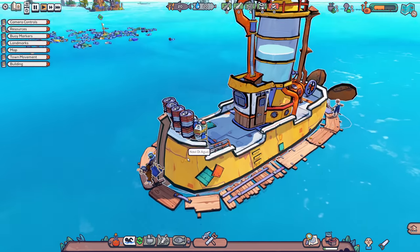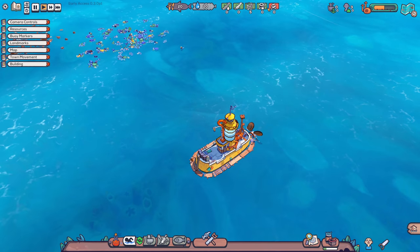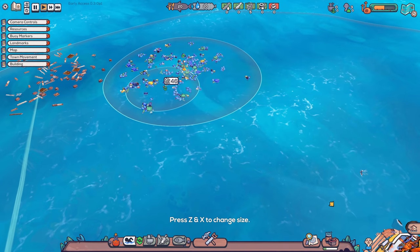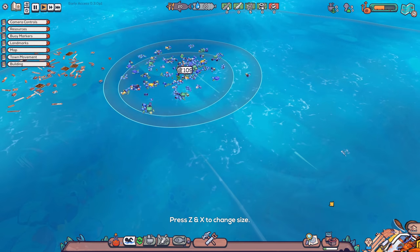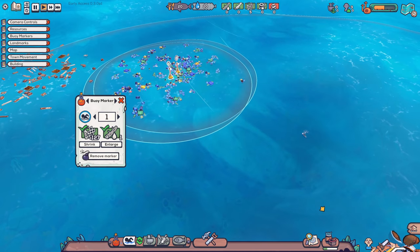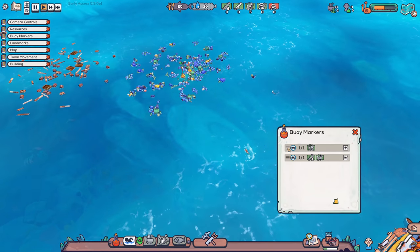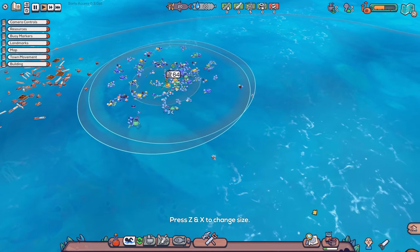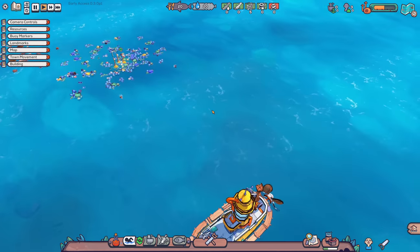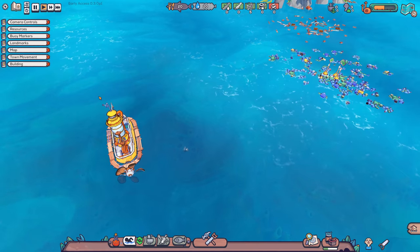He's stacking up some resources. What did I get? I got plastic waste. Can I get two people to go out there? Shrink and remove marker. I think I'm just gonna do the same again and build another one. Three markers all in one spot, because there's so many resources here. Three people, all collecting resources — I think that's what I should be doing.